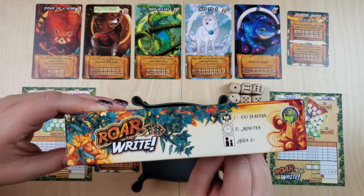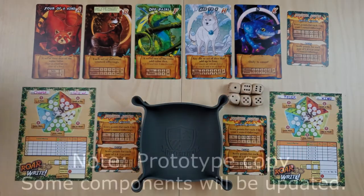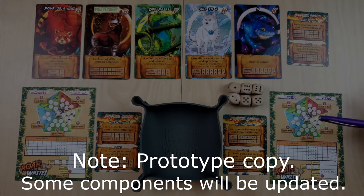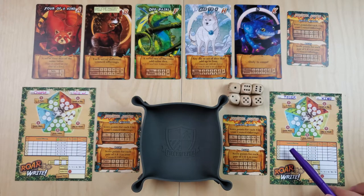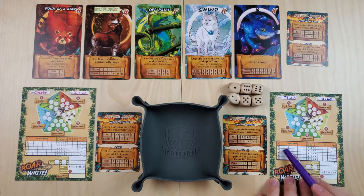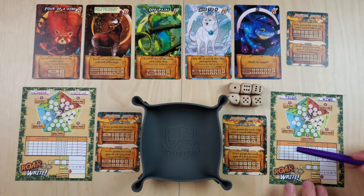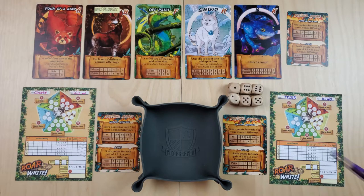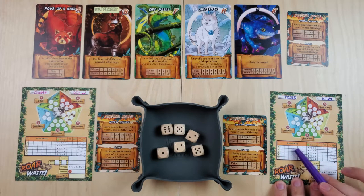Up to 200 players, meaning you and as many people as you want can just play along with this video. We'll describe how everything goes and let you play along with us. So this is a roll and write game. There are dice that you roll and then you write numbers into your player sheet. The main thing you're trying to do is appease the council of animals. You'll be rolling six dice and you can write up to six of those numbers into your council offering area each roll. There are five rounds to the game and each round has three rolls.